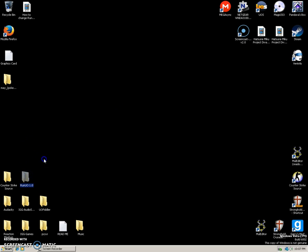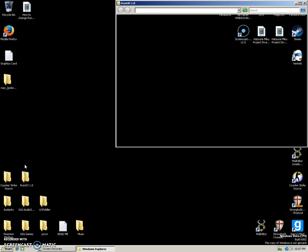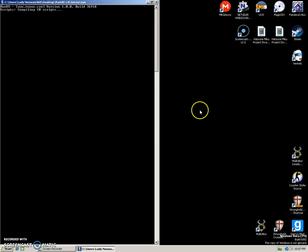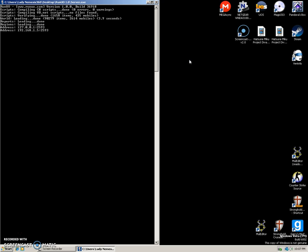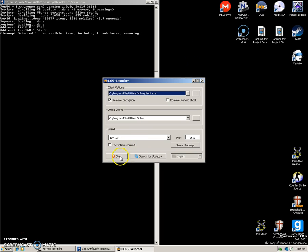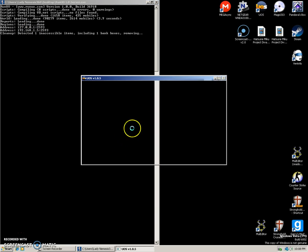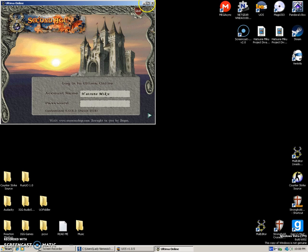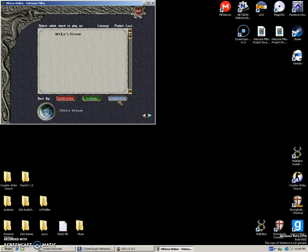Hey guys, I'm back with another tutorial. I'm gonna do a tutorial on how to place moon gates and connect two of them so you can teleport back and forth, or just use them every once in a while for convenience. I forgot to open up Steam — it's only the same address so that's good. I haven't done anything in-game yet so I don't know if it's gonna lag really badly, so this might be a little bit out of my control.